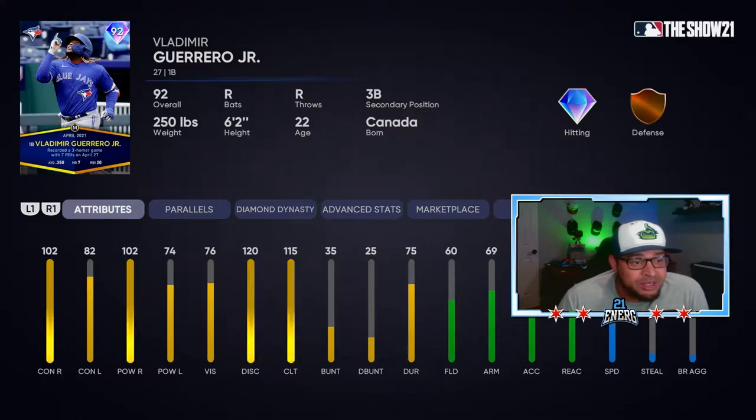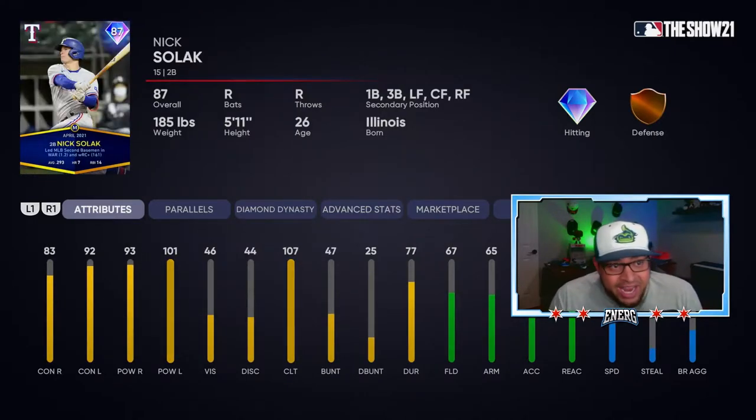We got Vlad Jr. - he's having an awesome start to the season, it's good to see him get this diamond early on. They gave him nasty hitting stats: 102 contact versus right, 102 power versus right, 82 contact versus left, and 74 versus left. Nothing else really to write home about - he's not fast, his fielding is pretty bad. They gave him first base as his primary, with third base secondary. Probably best to just keep his big butt over at first base.